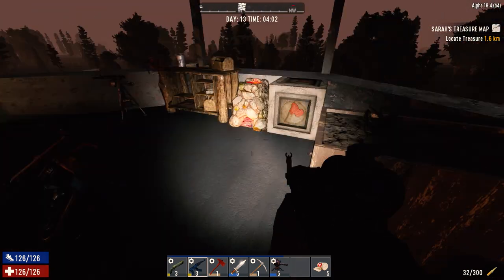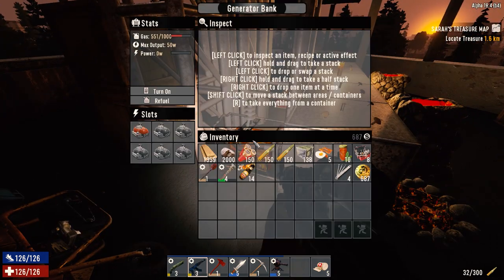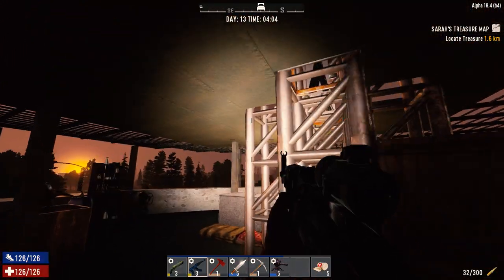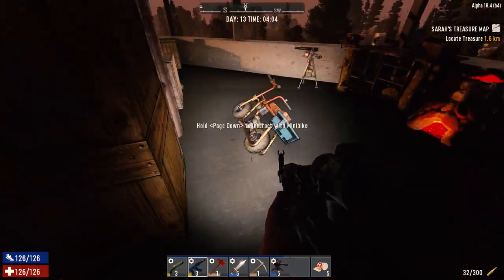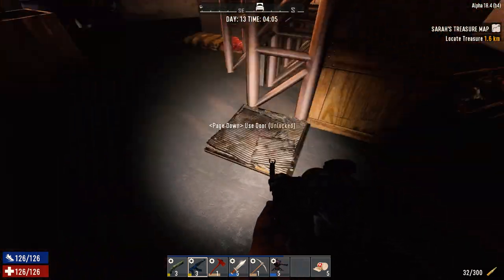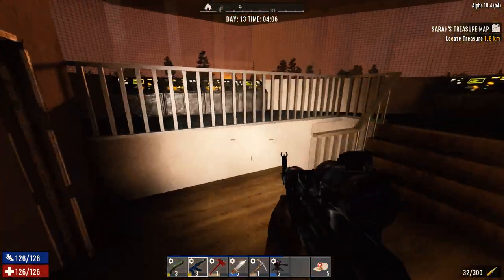All right, it's the morning of day 13. We weren't able to get the generator working last night. I got an engine for it and some fuel, but we weren't able to get it powering this radio array, so we're going to have to figure out what to do. I'm going to have to pick up some stuff from the trader, maybe get some relays or something. I'm having a hard time getting it wired into the gear down here.